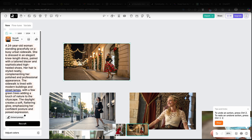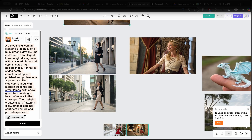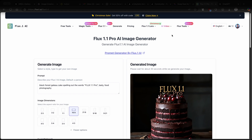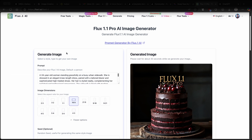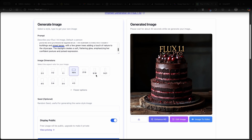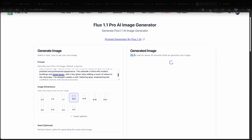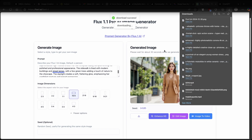Now I'll copy the same prompt to compare against Flux 1.1 Pro. Going to the Flux 1.1 Pro AI image generator — link in the description — you get 10 credits on sign-up and one image costs 8 credits. I'll paste the same prompt, set the aspect ratio to 16 by 9, and click Run. After about 30 seconds the image generates successfully, and overall it looks very very good. I'll download it since we'll need to upload it to another platform to swap the face.